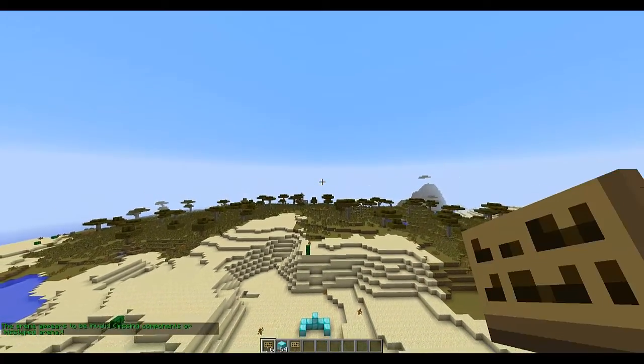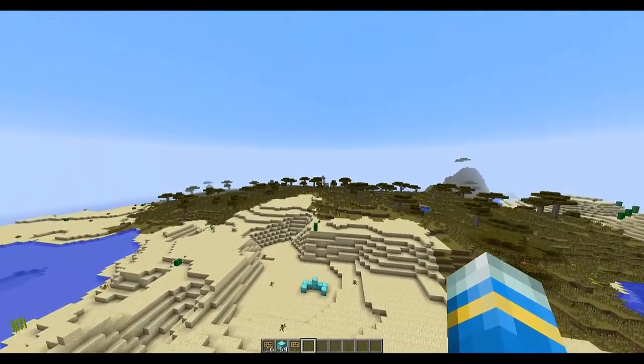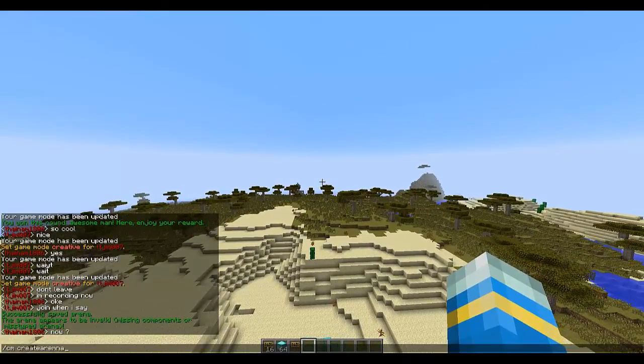Hello YouTube, welcome to a quick video showcase tutorial on the minigame plugin ColorMap. This is a really fun plugin that I'm going to showcase to you. The main command is slash cm create arena.